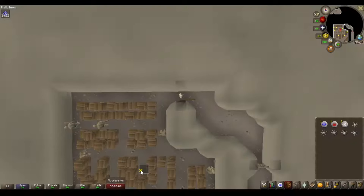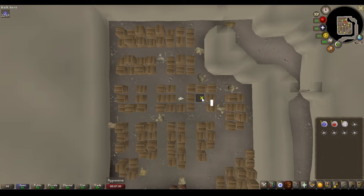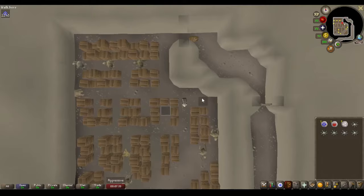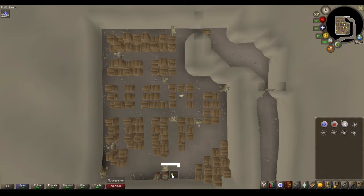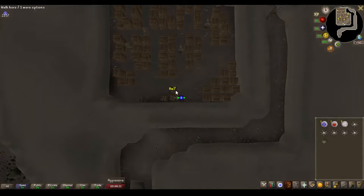Click on the first safe spot space surrounded by the boxes when the closest troll is located at the indicated position. Here is the next safe spot — you will need to click it when these two trolls are in these exact locations. At this point, you need to click on the crate of gout weed. This is the troll you need to avoid, and you should click the crate when he is in the shown position.